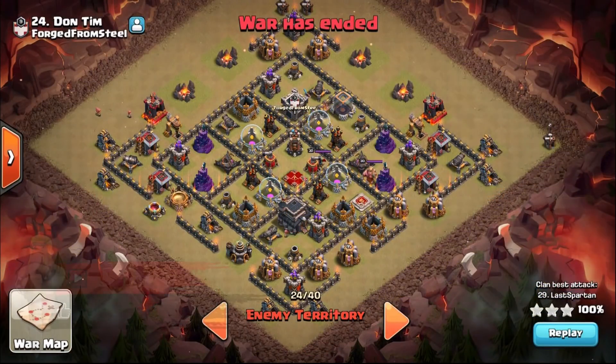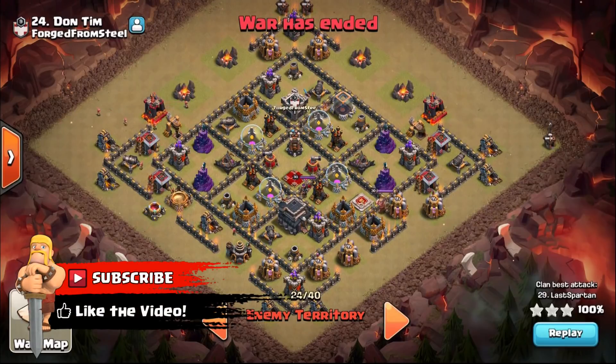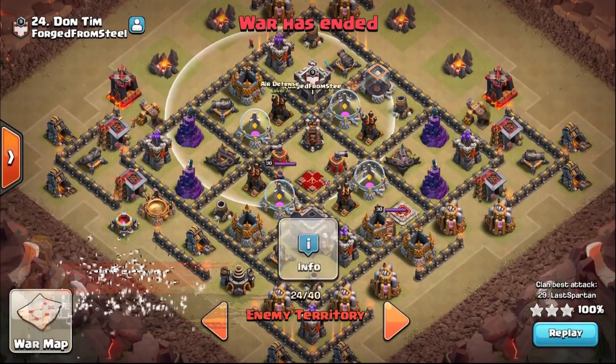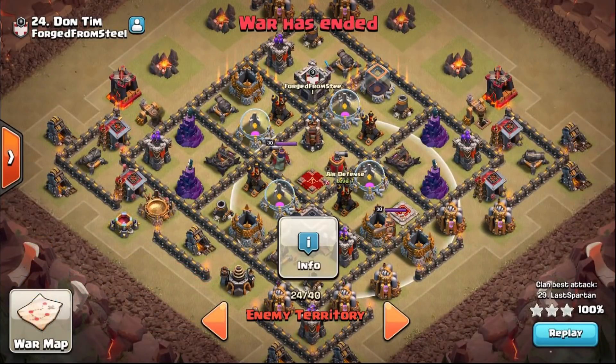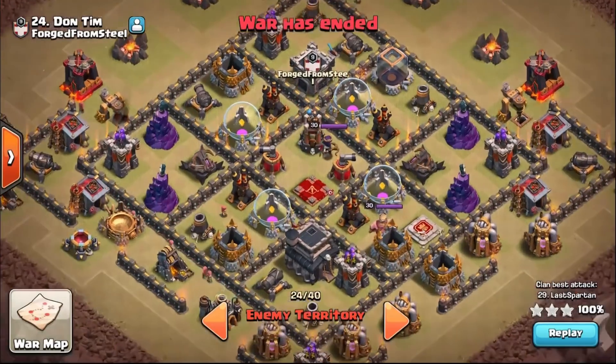What is going on guys, Judo Sloth here. The Town Hall 9 Lava Loon Attack. These are from Elite Gaming's Clash Cup League victory over Forged from Steel. We're going to try and break down these attacks to explain exactly what they are doing in their most basic form.